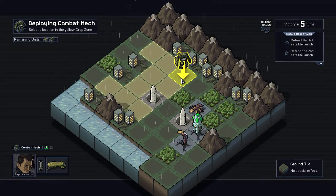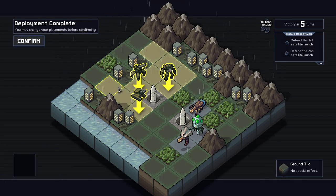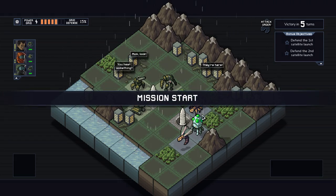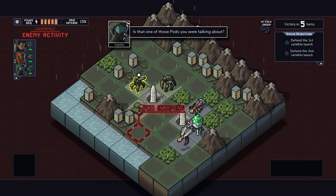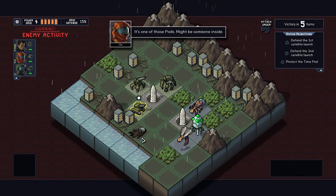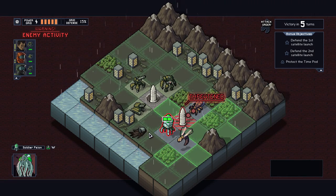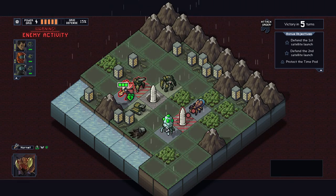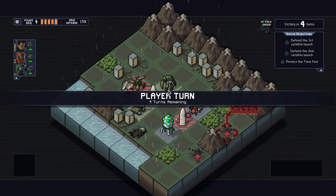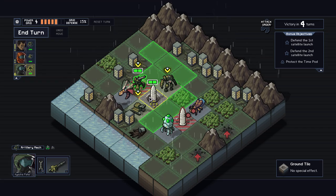This one's interesting — it has optional objectives of defending these satellites. I'm gonna put these guys back here. These pods are extremely nice to keep alive. The VEC won't do anything directly to them — you can collect it with your mech or just defend until the end of the battle. If the VEC get pushed onto it, or shoot it, it goes away.